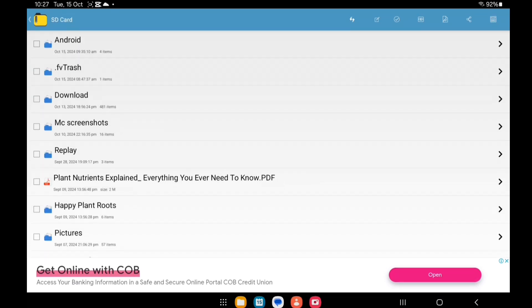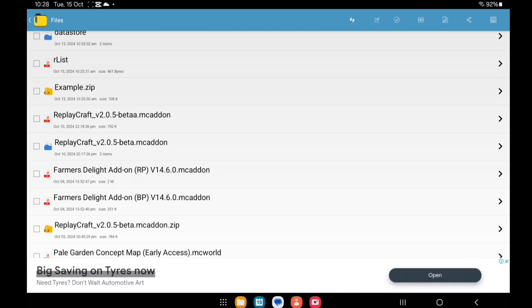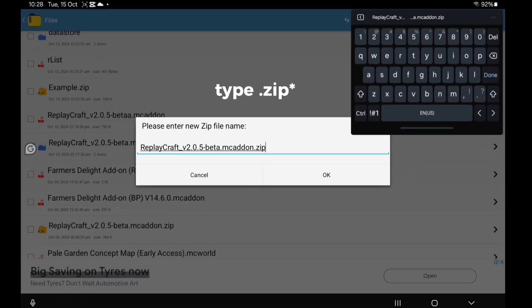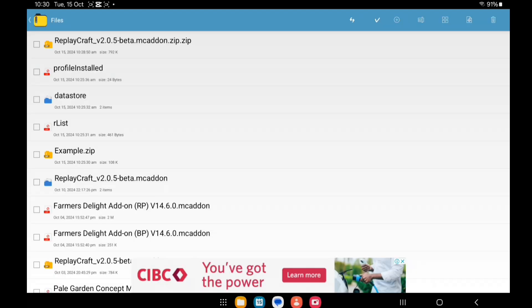Go back and go into Files. Click on that square, then click on the option that looks like a chest to convert it to a dot zip file. Click on dot zip — it'll zip twice but don't worry about that. Once the file is zipped, go to the ReplayCraft file and delete it.